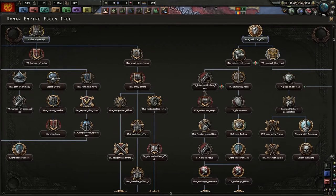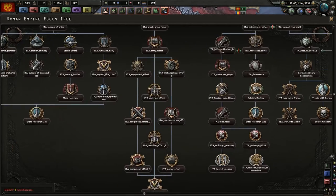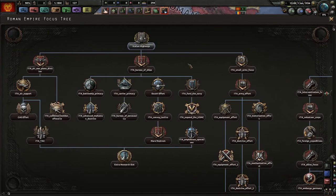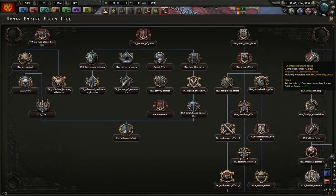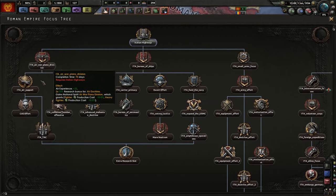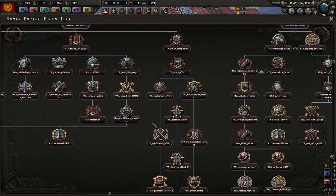The national focus tree hasn't been renamed yet. The seal is still there — that's the most important thing. We go to Italian highways early instead of the late game. On the ships focus tree we get Mare Nostrum late game. We get extra research slots down the tree, plus an army focus and an air force focus. It looks pretty good overall — they just need to rename things. The mod will be in the description.